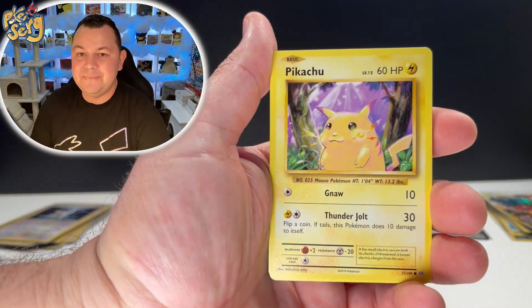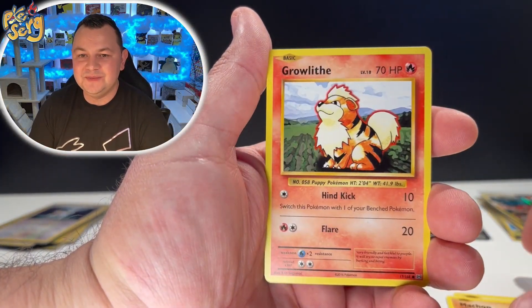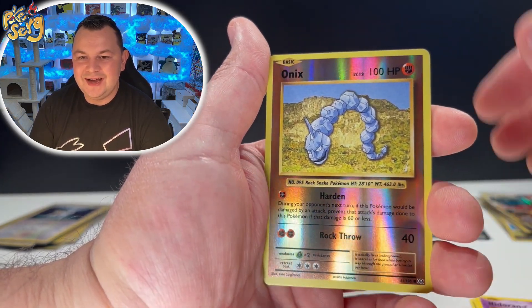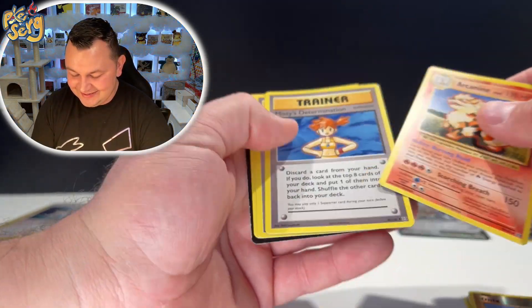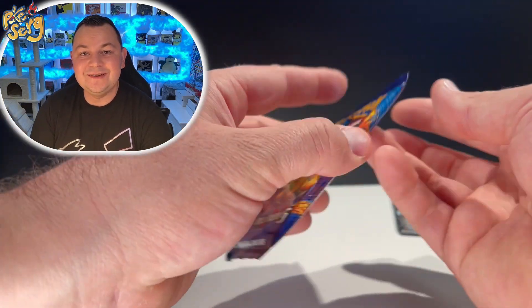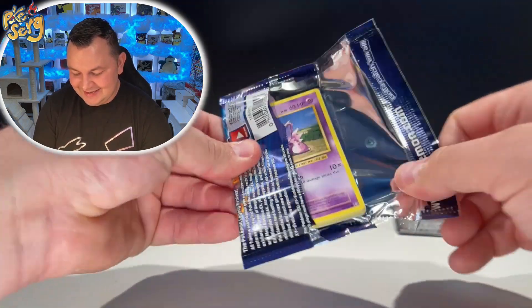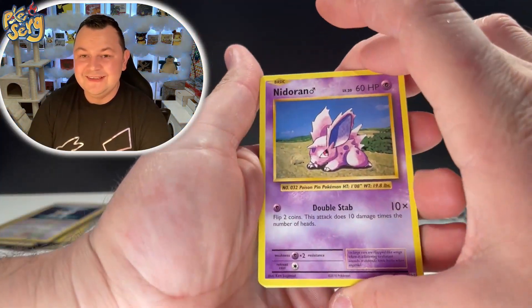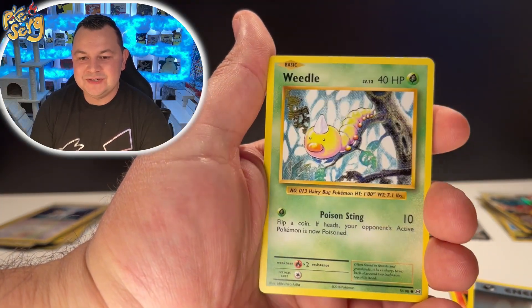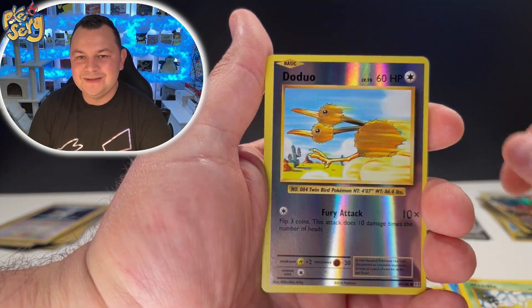Evolutions — let's leave the Charizard pack for last. Can we get a big hit like we did from the other one? Onix, Nidoran, and an Arcanine — the super troll for Evolutions, because right when you see a red border you're gonna think it's a Charizard! Nidoran, Vulpix, Energy, Magikarp, Weedle, Doduo, and Farfetch'd.